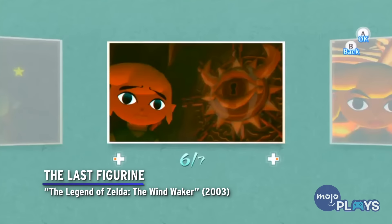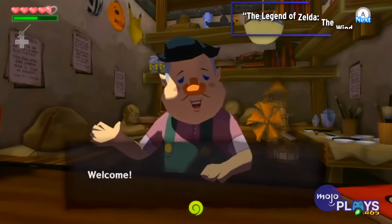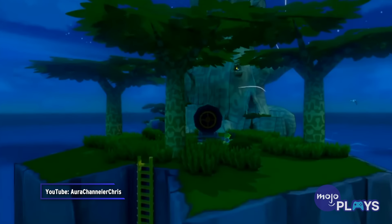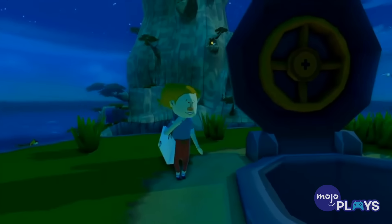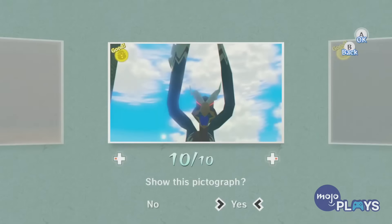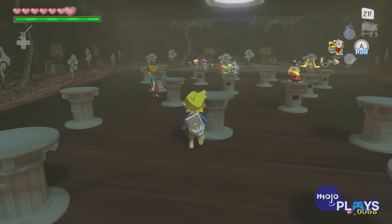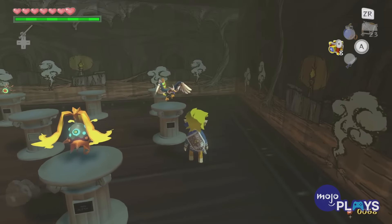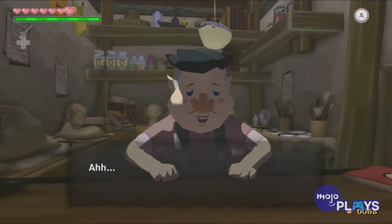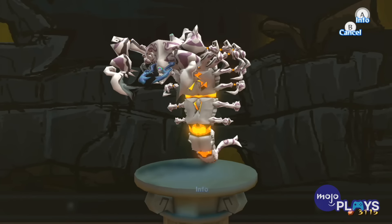The Last Figurine — The Legend of Zelda: The Wind Waker. After reaching the Forest Haven in Wind Waker, players can take on one of the longest side quests in Zelda history. In the Nintendo Gallery, Link can bring Karlov a picture of any character or enemy from the game to have him craft a figurine. What makes this time-consuming, other than tracking everyone down, are Karlov's rules. The pictures have to be colored, requiring a separate side quest, and the subject has to be centered and looking at the camera, or else he won't accept it, which is pretty hard with certain enemies and bosses.